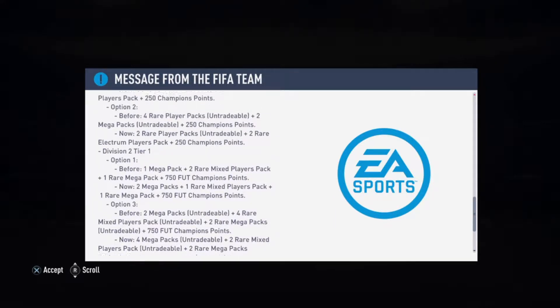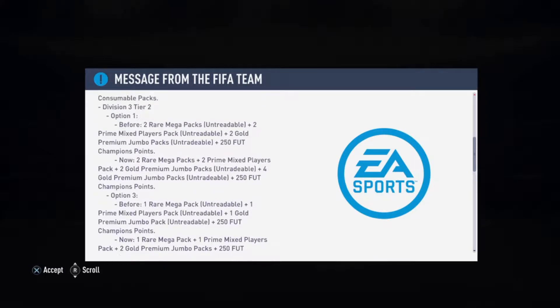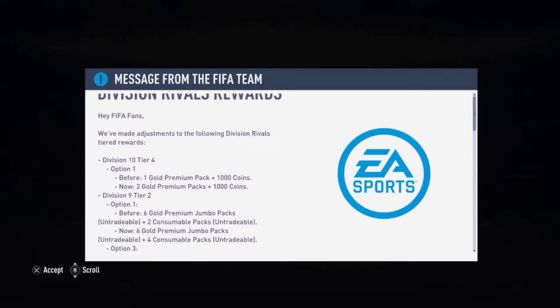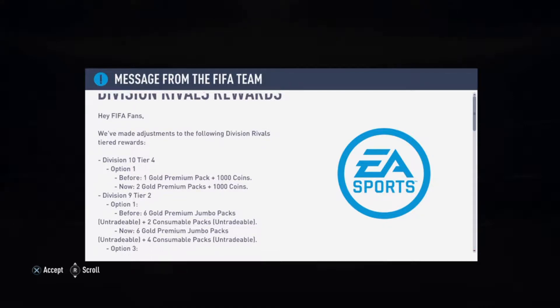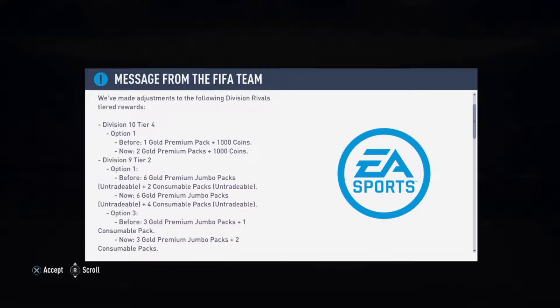Okay, so there are changes. Let's actually discuss this real quick. Division 10 Tier 4 Option 1 — before it was one gold premium pack, now it's two gold premium packs with the same amount of coins. They only changed certain divisions.